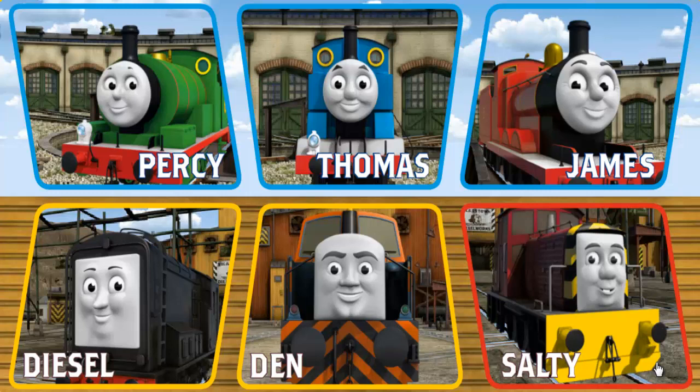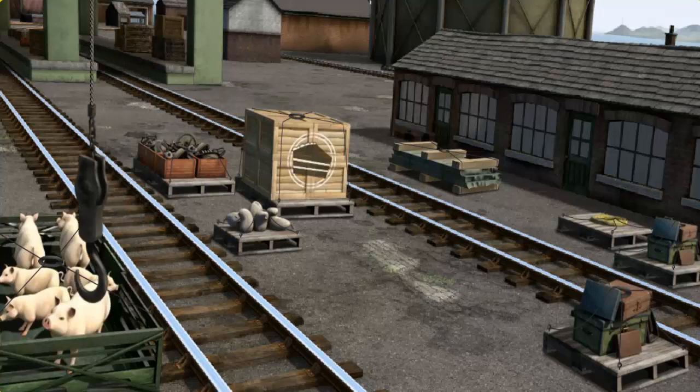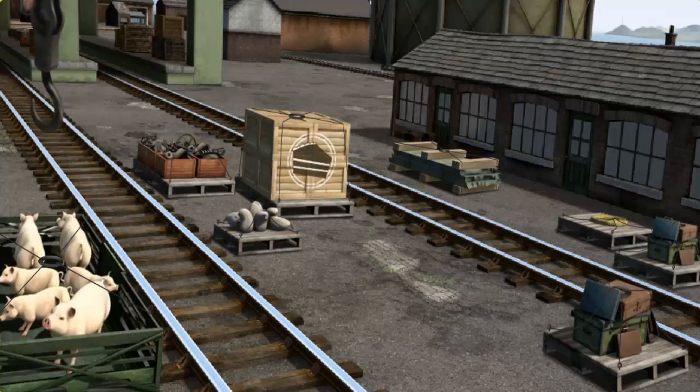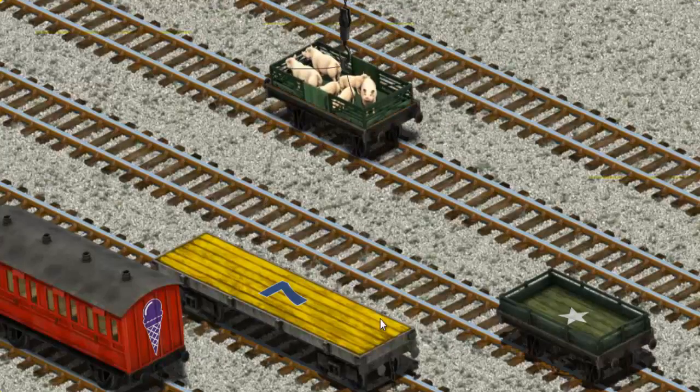It's a busy day at Brendam Docks. Thomas and his friends have many deliveries to make. Diesel must deliver the pigs to Farmer Trotter's farm. Show Cranky the cargo. That's it! Let's lift and load. Now the cargo must be loaded. There you go.